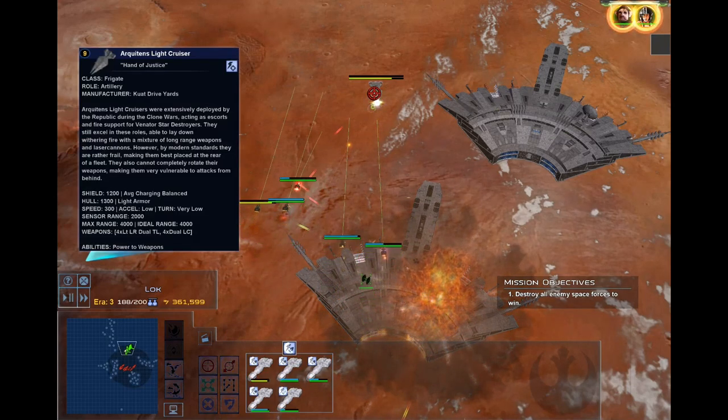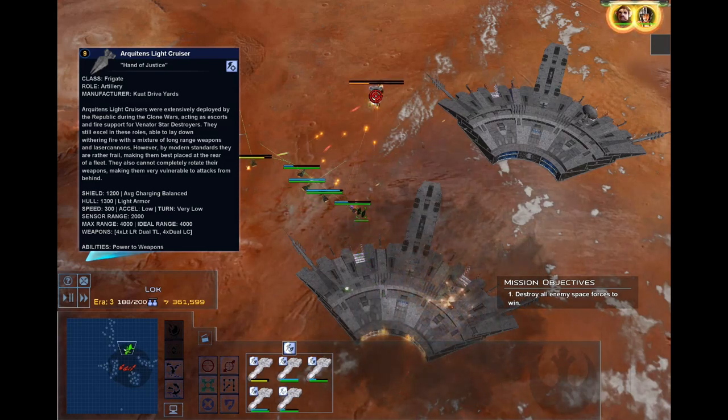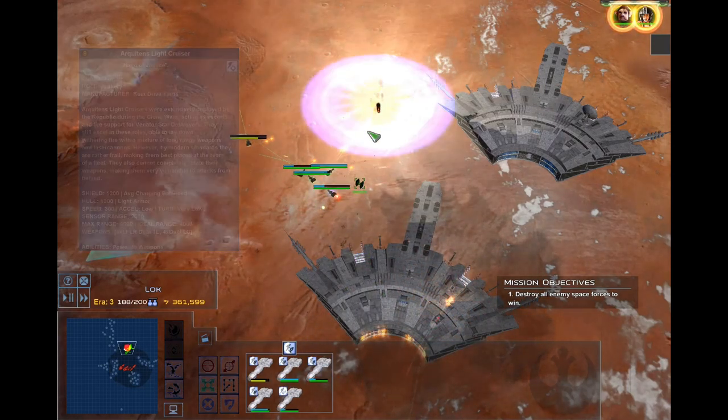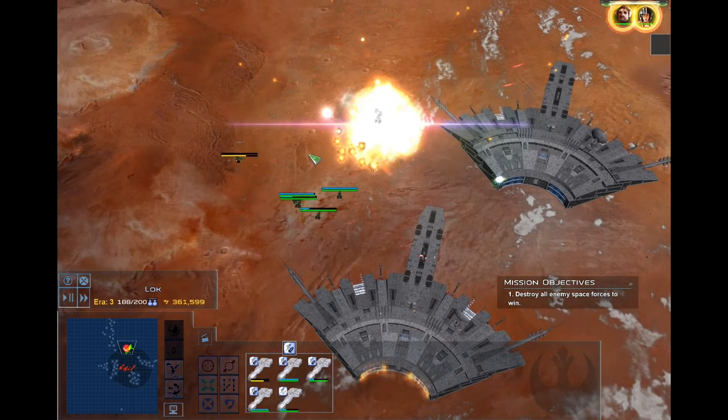Finally, the DP-20 Karelian Gunship may have one of the best models in Awakening of the Rebellion. As we know, version 2.9 brought a lot of new models and updates, but you really gotta love how the dual laser cannons rotate on the DP-20. The detail for something so small is really appreciated.